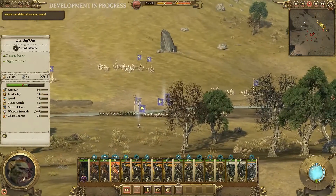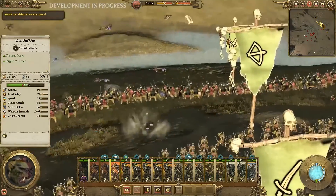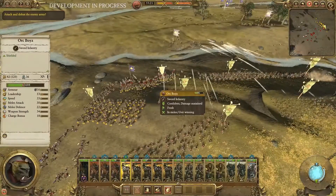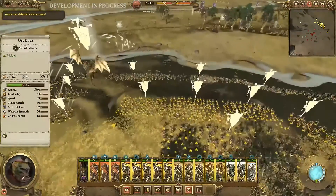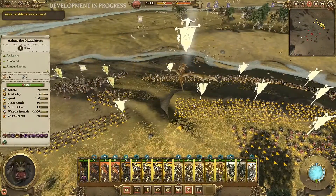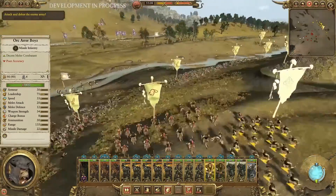Now the catapults are in range — they haven't been in range the whole battle. It's cool to see that the catapult ammo actually flips and spins and does all that kind of stuff. It's something simple that really shows they're paying attention to detail. Now that they've routed those outlying armies, he's going to move up.